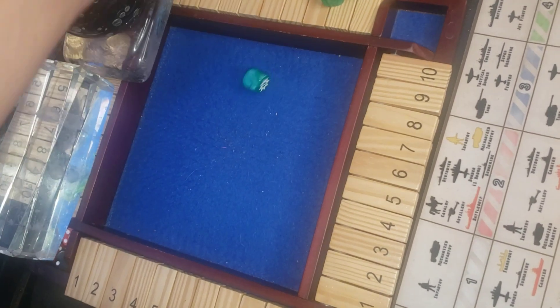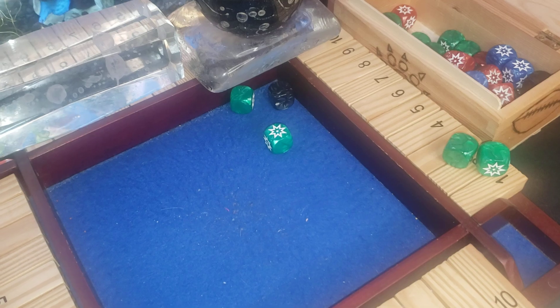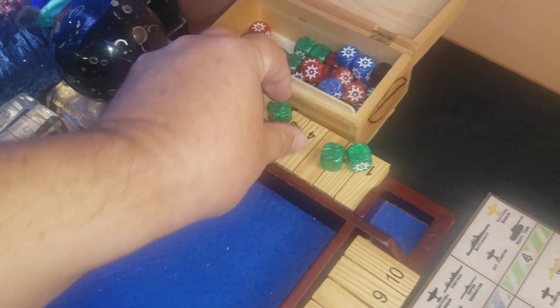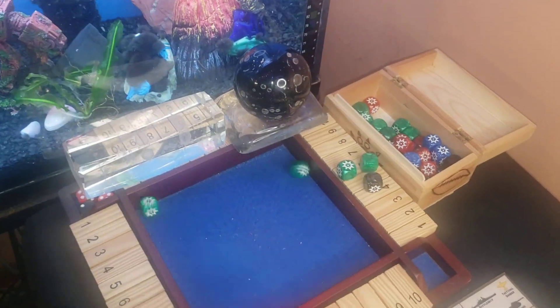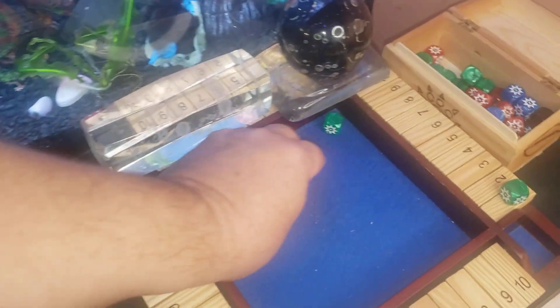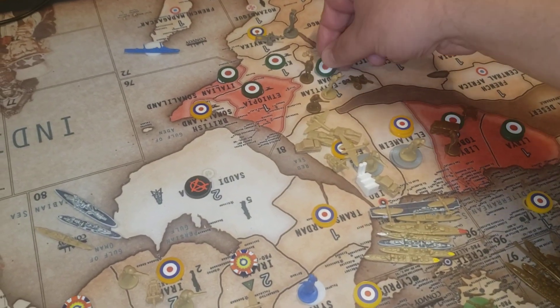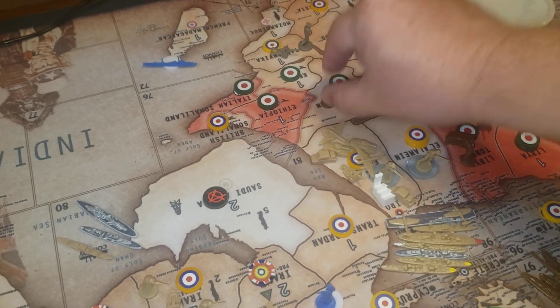Defending: infantry and artillery. Attacking: artillery-boosted infantry and unboosted infantry. One hit, one hit back — so each of us will lose one unit. The infantry hit. I will win the battle and not lose any more. Anglo-Egypt Sudan becomes Italian again — you lose those, I lose one guy.